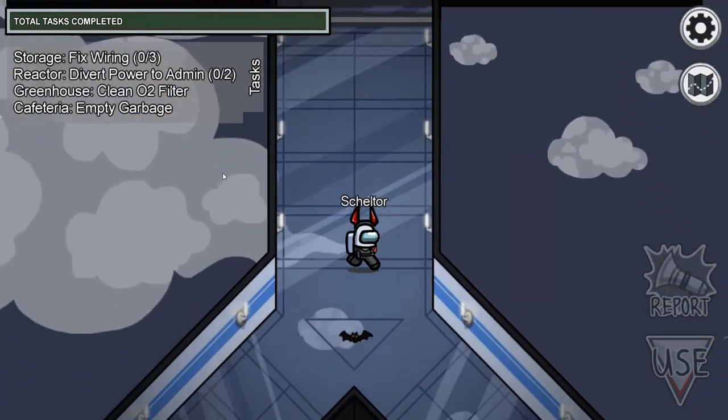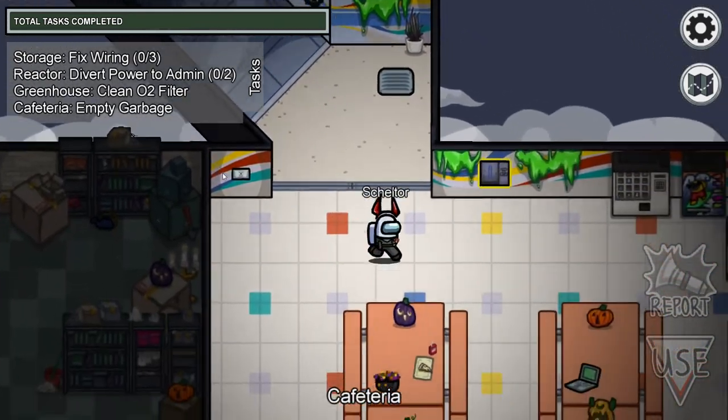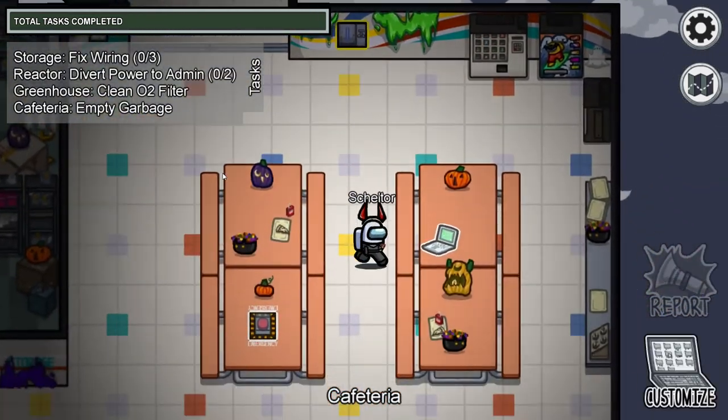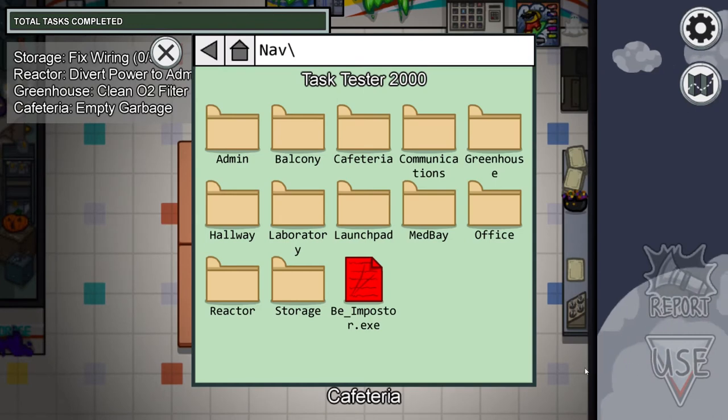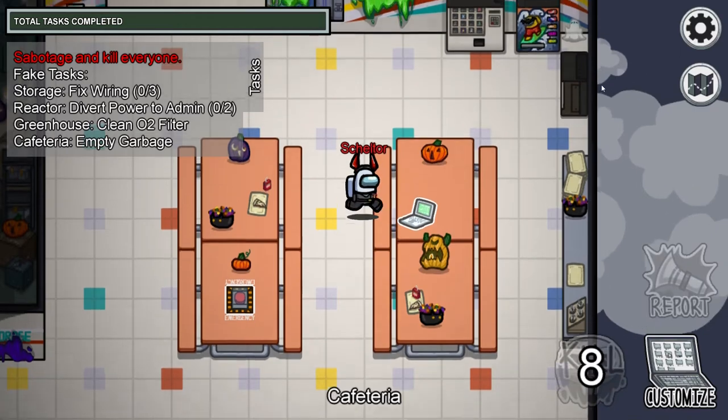This system with the Enter ID Code task takes much longer than the Scan the Card task, but I think it's much better with the Enter ID Code than scanning the card. I like this system much better.